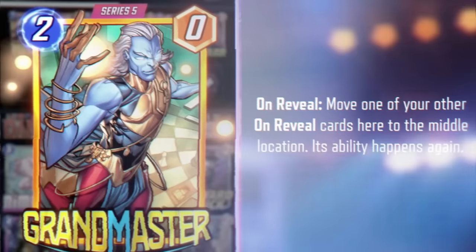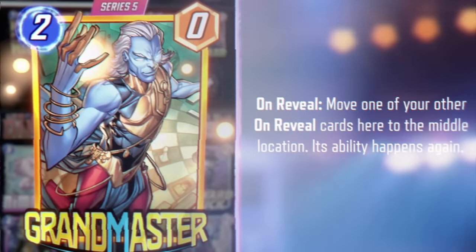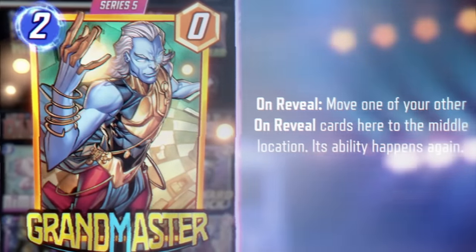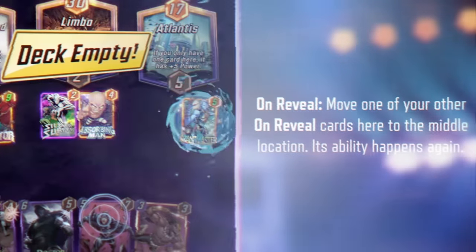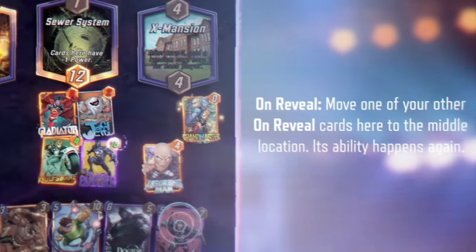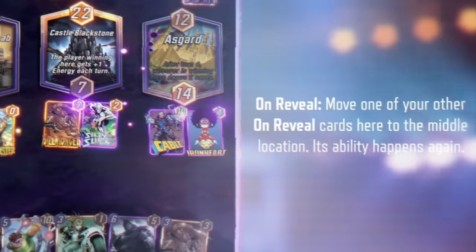And finally, the big boss himself — Grandmaster. He controls the Grand Arena and Sakaar by placing fighters front and center. In Marvel Snap, Grandmaster moves an on-reveal card to the center location to replay their ability. Grandmaster adds a big boost to Black Panther, Silver Surfer, and Absorbing Man.